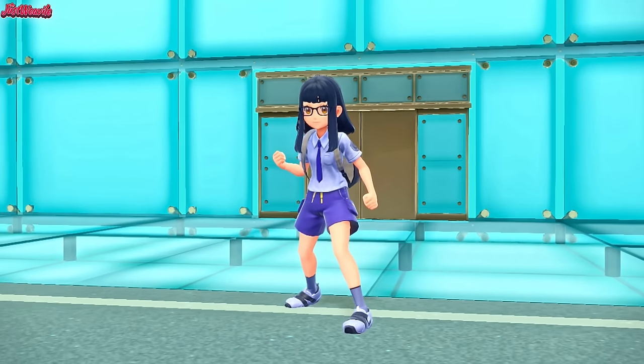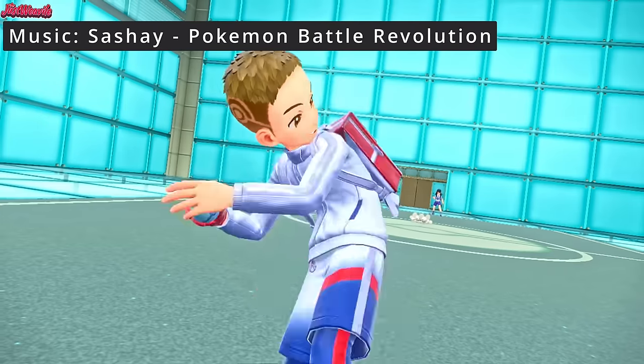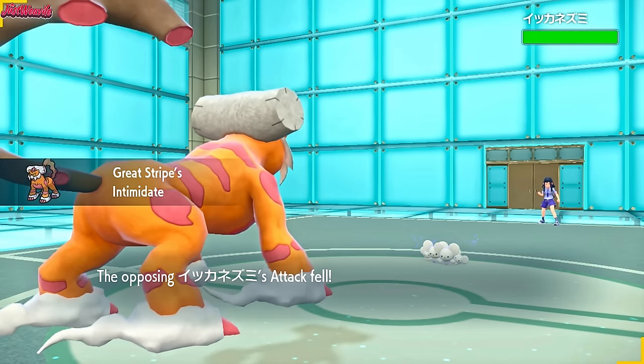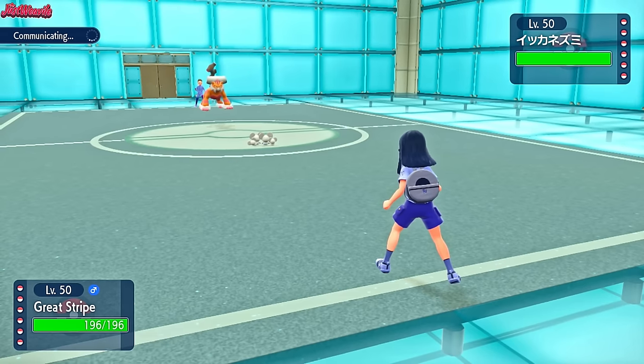The battle begins. Good luck, have fun to my opponent, whatever your name is. They're going to lead off with the Maushold, as I lead off with my Great Tusk, the Landorus. I'm hoping we see a Population Bomb here, because then the Rocky Helmet will take them out. But I'm going to go for a Stealth Rock anyway.